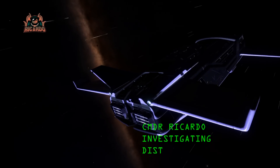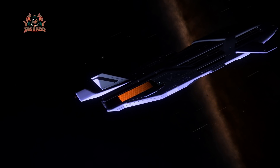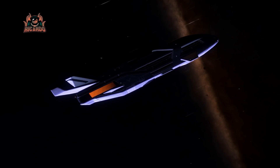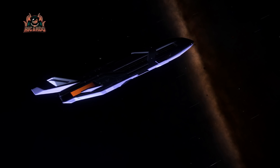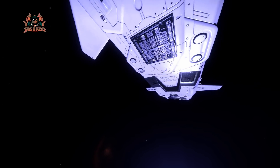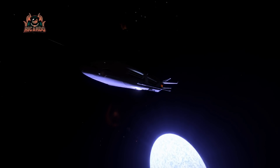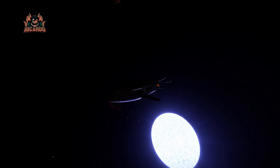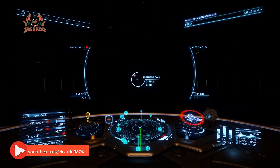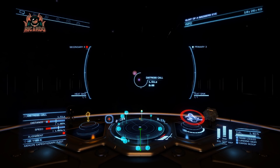Hello, it's Ricardo and I'm playing Elite Dangerous. I'm investigating a distress call and I'm in the sector that houses the Oracle space station. The Oracle has been recently attacked by Thargoids and there's been a rescue effort ongoing to rescue all those refugees and supply the station with materials. If you haven't already done so, please hit the like and subscribe button and look for that notification icon as well.